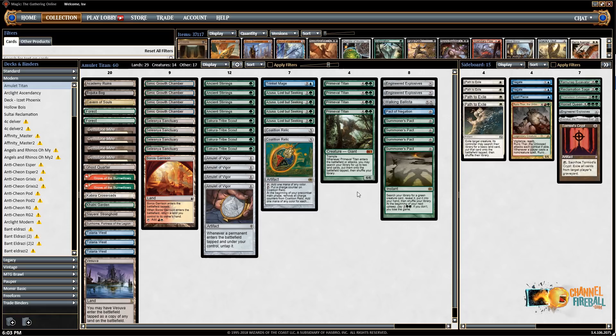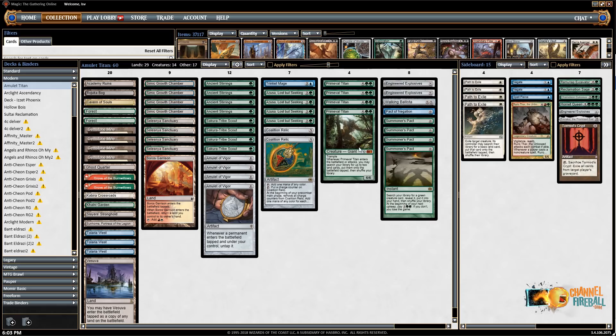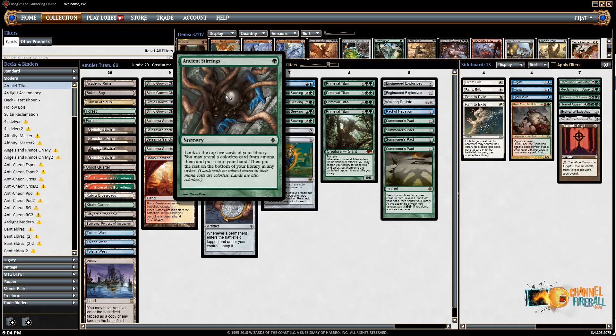Sometimes you can get multiple Titans into play. You also have the combo of getting Tolaria West plus a bounce land, returning the bounce land, and transmuting Tolaria West to get Summoner's Pact, which gets you another Titan. The deck also has Walking Ballista, Pact of Negation, and Engineered Explosives as tutor targets for Tolaria West. Trinket Mage can pick up Amulet or Explosives. And Ancient Stirrings is one of the key parts of the deck — this is one of the big Ancient Stirrings decks.